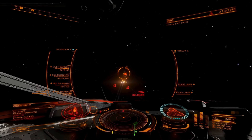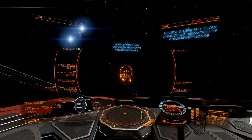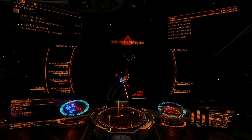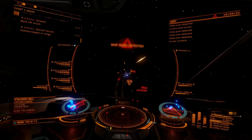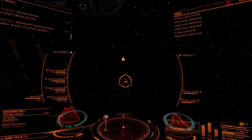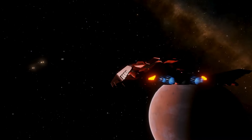In my opinion, the Python Mark II Stellar is the apex predator in Elite Dangerous. Because of the lack of fuel scoop and small cargo rack, this ship is not suitable for exploration and mining missions. But for that kind of missions, you have its predecessor, the Python Mark I, which is one of my favorite ships in the game.